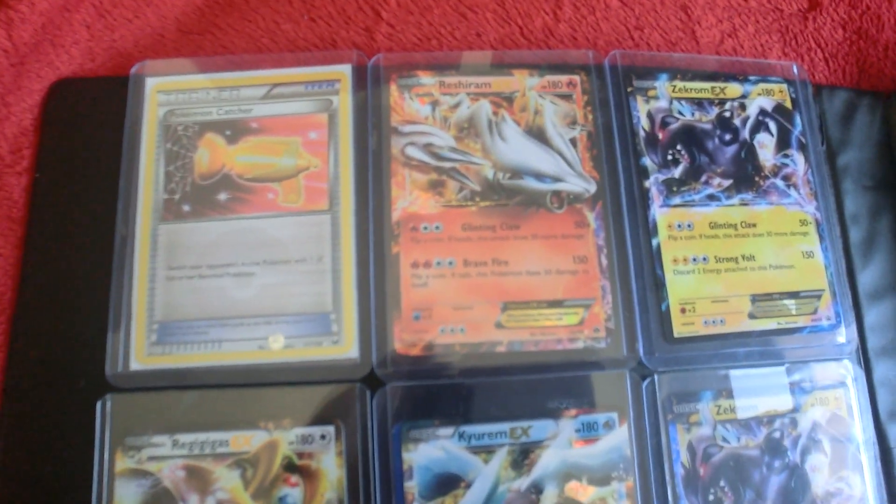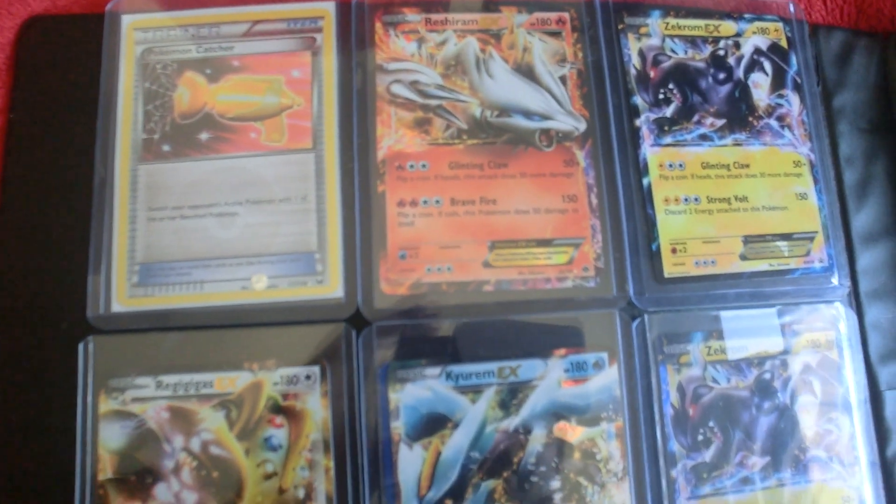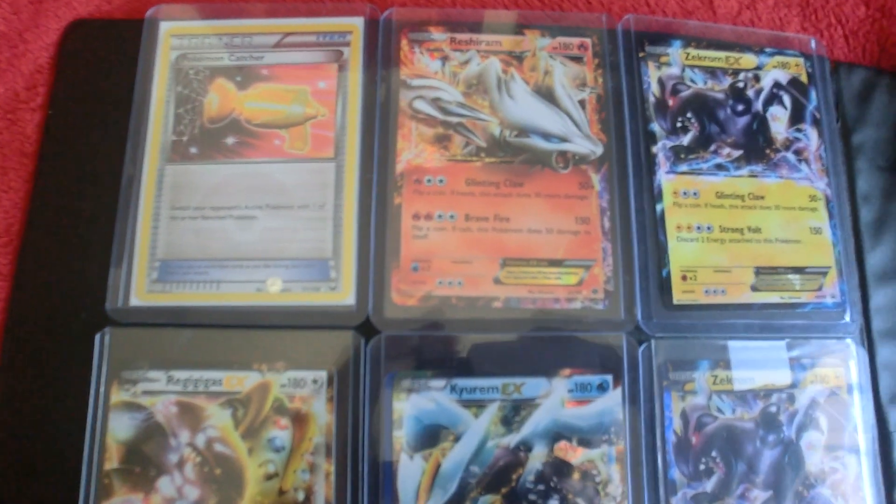Alright guys, really quick — I have a friend with two Kyogre EXs and an Entei EX if you want either of those cards. I'll leave a link to his channel in the description to set him up with a PM.